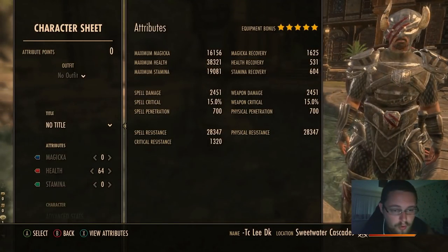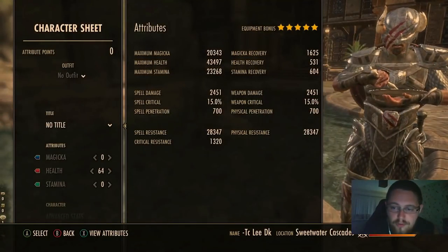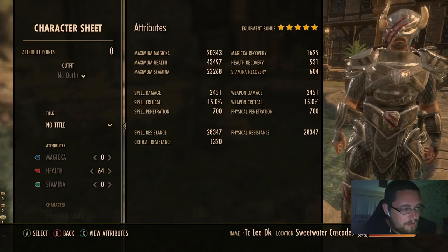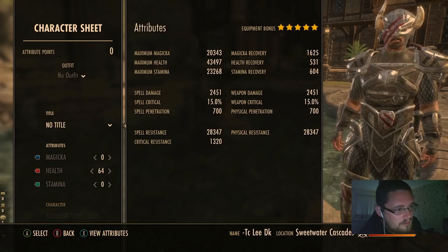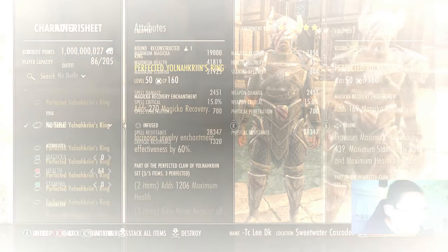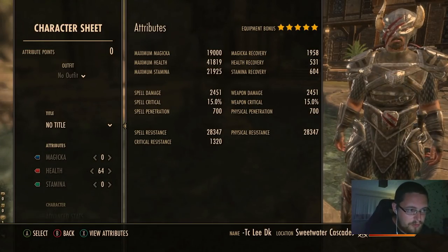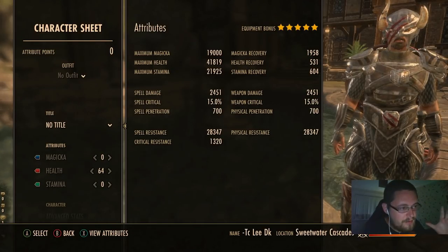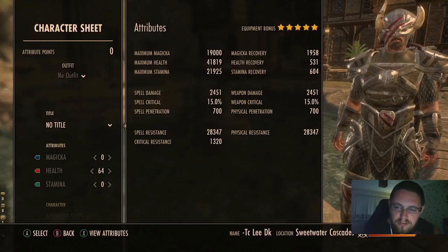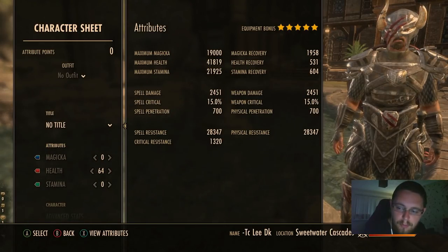Looking at my stat sheet with food, I've got 20k magicka, 43.5k health, and 23k stamina — a lot of stats. If I take off the Triune and use Infused instead, there's a big dip in resources: my stamina drops a lot, magicka goes under 20k, I've lost a lot of stats. I've gained a bit of magicka recovery, but the big thing is I've lost max stats. If you're trying to min-max your tank, Triune is going to be more beneficial.